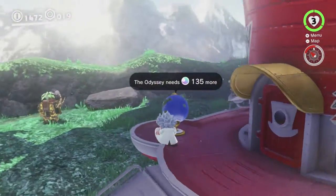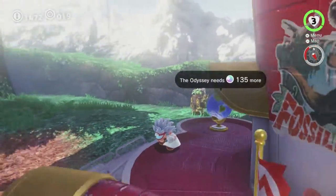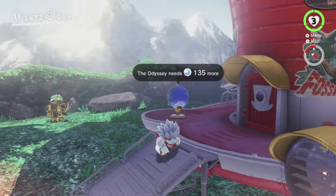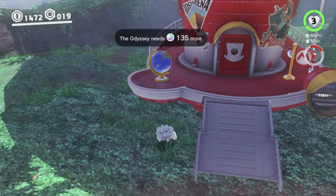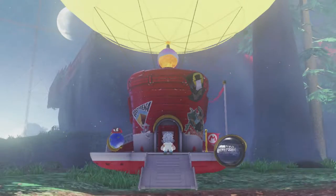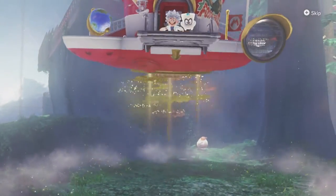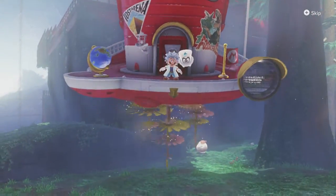Hey there everyone, this is Danielle playing some more Super Mario Odyssey while permanently crouched. Last time we did the B-side for Steam Gardens, this time we're gonna do the entirety of Nimbus Arena because it's so small. We will be opening the Moonrock and doing all the B-side moons in Nimbus Arena, as well as the A-side moons — just all in one video, because it's such a small kingdom.